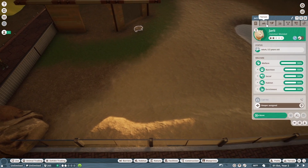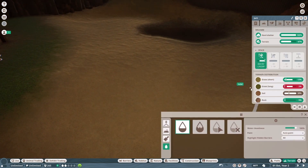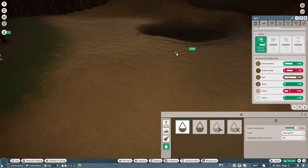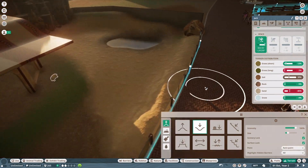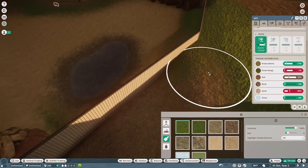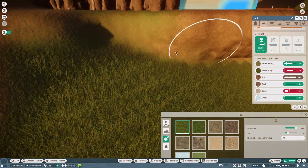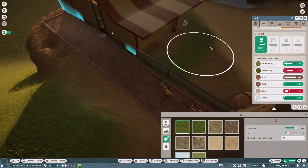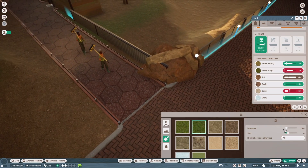I'm going to go into the terrain again and see what else we have to do. They want less long grass — I don't see any long grass. Oh wait, right here there's long grass — go ahead and get rid of that. There's probably some rough long grass under here as well. Actually, they don't have too much — they want more long grass, not less.